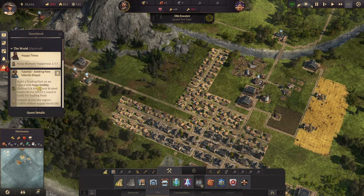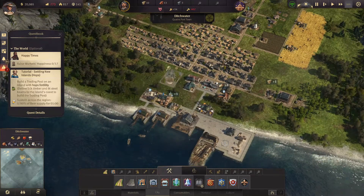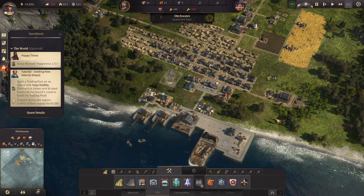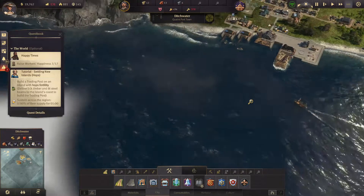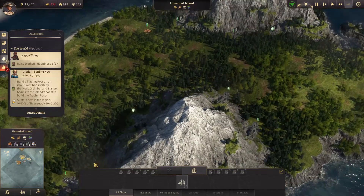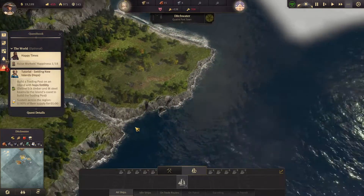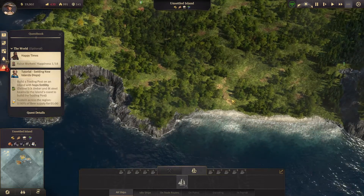I don't know about this one. Build a tree — oh, with hops. I think I understand. This island does not have hops fertility. Can I zoom out? It does not look like it — is this just a random island? Unsettled island. Where is my island? This is an unsettled island, so I wonder if I could just come over to this island right over here and settle it.